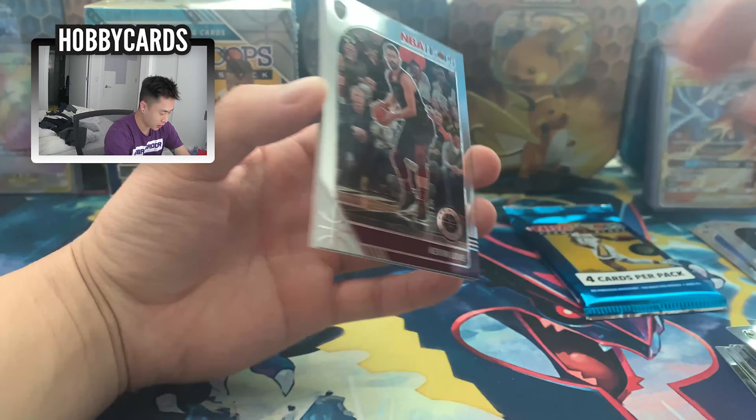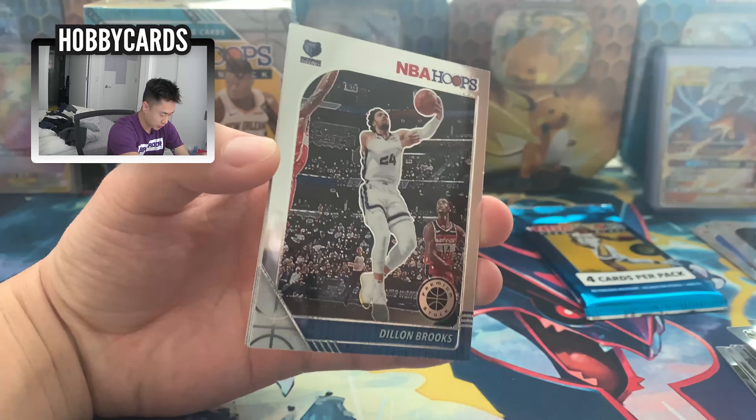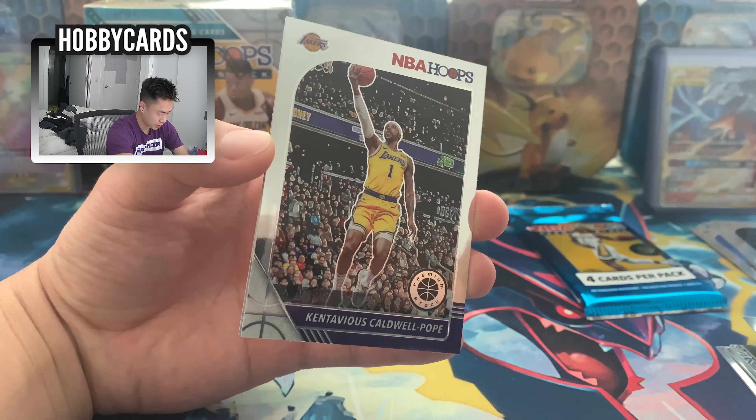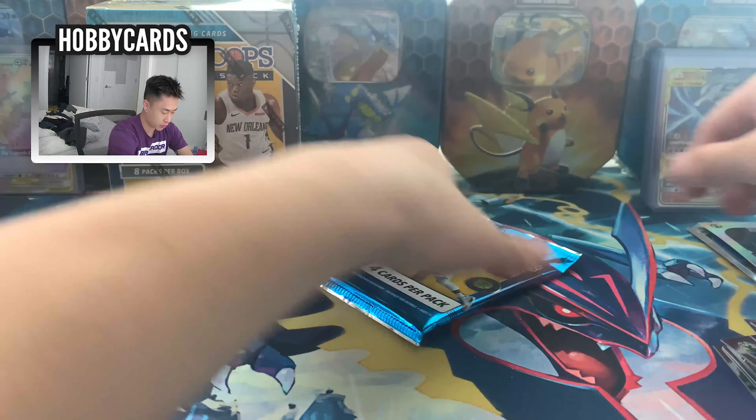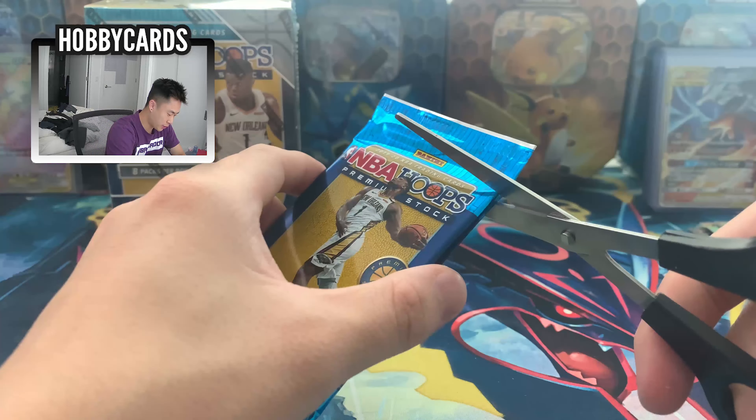Only two more packs left! Zion's on the front — that means we gotta get Zion, right? Like what is up with this box? Kevin Love — who's injured — Dillon Brooks, KCP, and a rookie Carson Edwards. Alright, last pack.